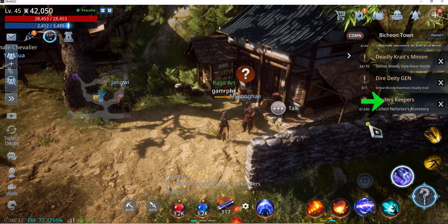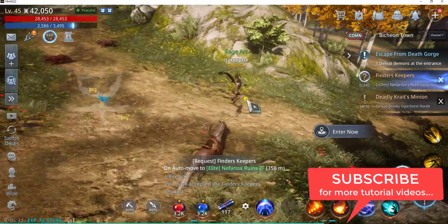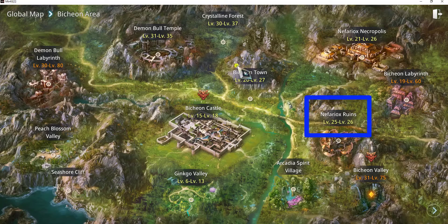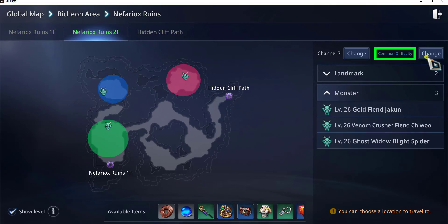Now let's click on the request on the right-hand side, and it will auto-move to Elite Nefariux Ruins, second floor. But I will stop the auto-movement and instead go to the map, go to Nefariux Ruins, go to the second floor, and change the difficulty to Elite.